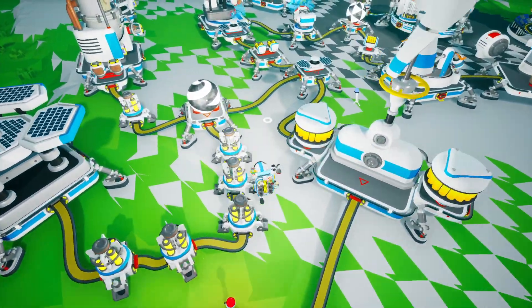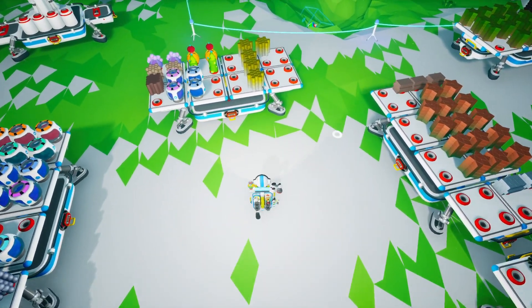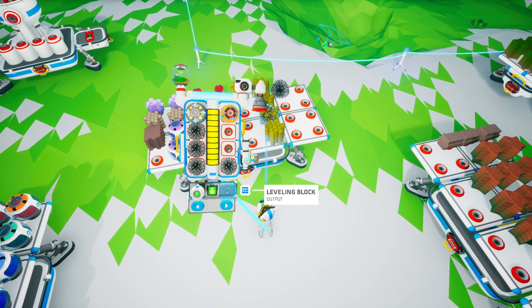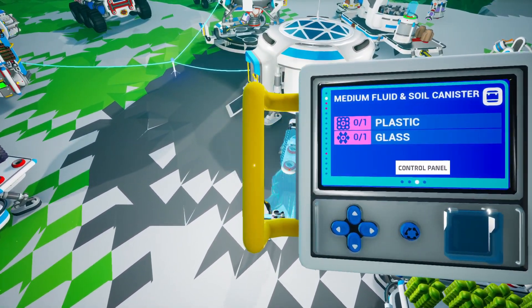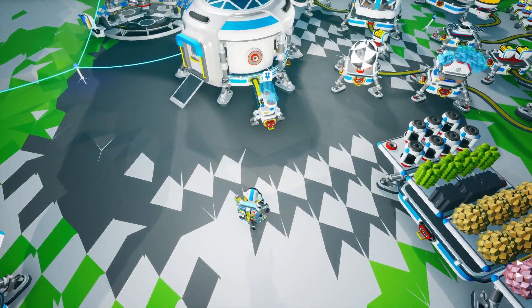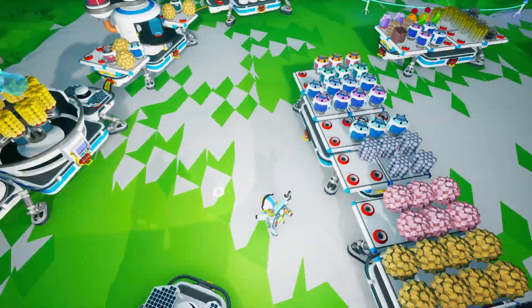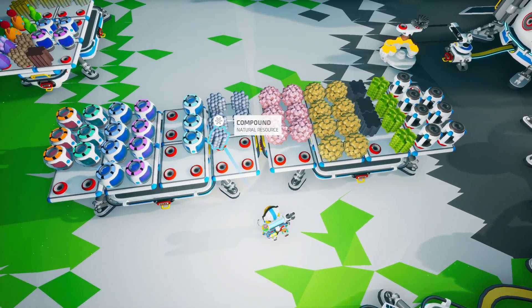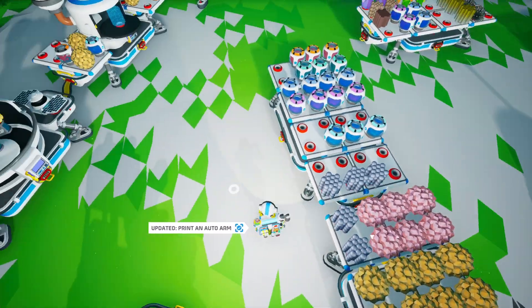It did say on the other engine that it was faster than this one, which is something to look forward to. Let's drop off some graphite and then print the auto arm. Graphite can go over here. Let's print the auto arm — we need the aluminum. We have a bunch of resin available. Let's fill this up with ammonium and move some of the compound over — room for five.